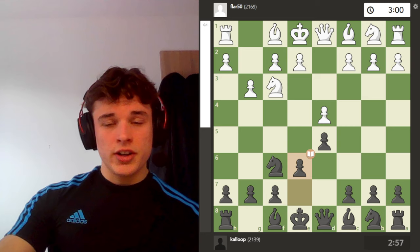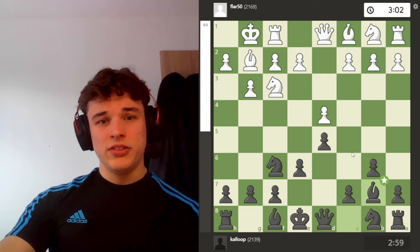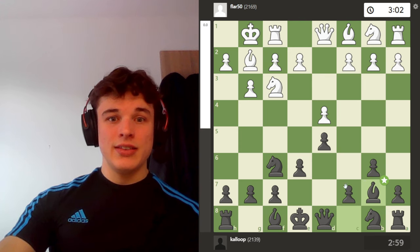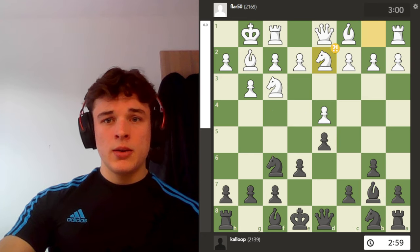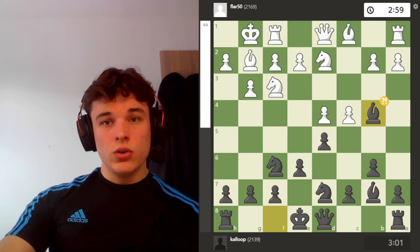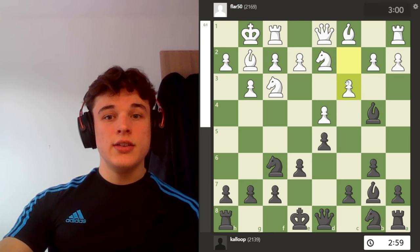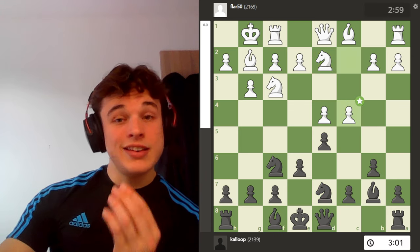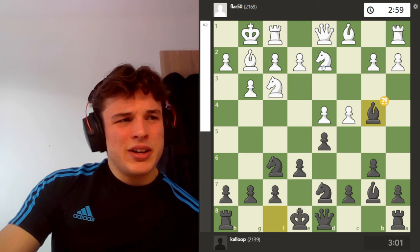So we have g3, e6, bishop g2, b6, castle, bishop b7. My opponent's playing a Catalan and I'm playing this fianchetto variation to try and control e4. We have knight bd2, knight bd7, c4, and now bishop b4. Now the reason I don't play bishop b4 earlier is because my opponent can play c3 and stop me from taking, but here c4 is already played so I can play bishop b4. And the knight doesn't really have anywhere good to move.